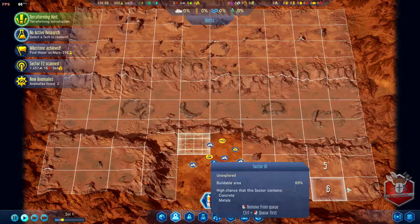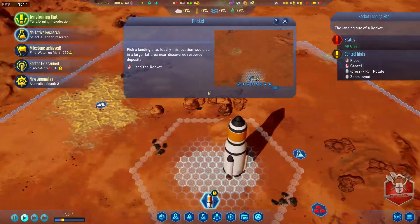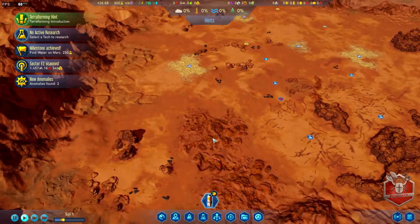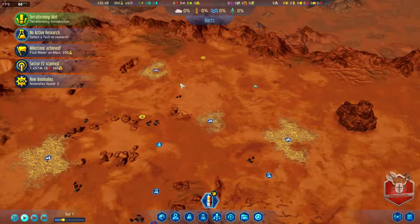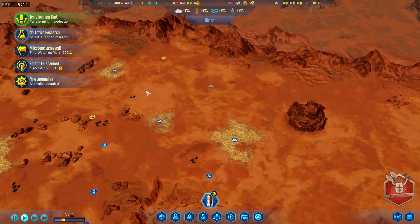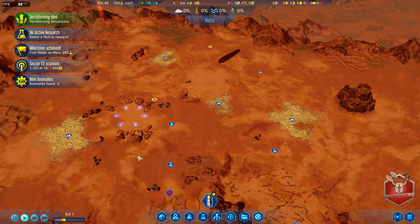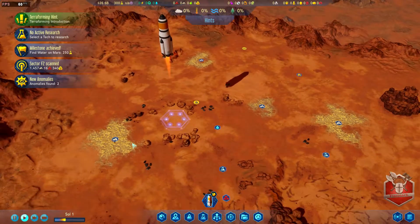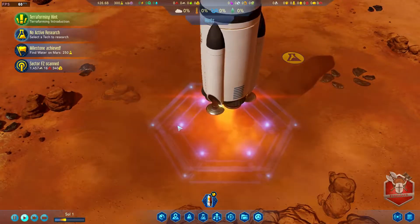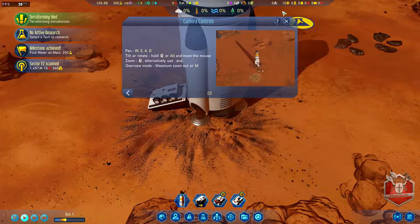Let's get these queued up for scanning, then we can land our rocket. So where do we want to land? There's lots of surface metal lying around, we've got concrete over here, and this also looks like it's going to be the best area for building. Let's put the rocket down right here in between these little rocks. Down she comes - we have touchdown on Mars!